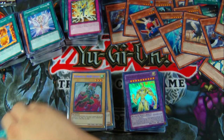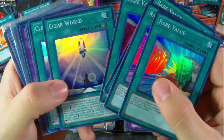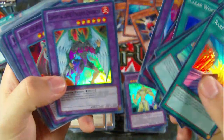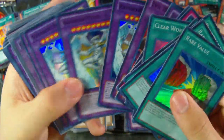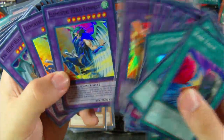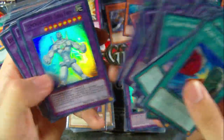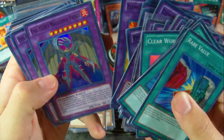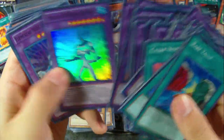Then we have the Super Rares. We have some Rare Values, Scleer Worlds, Hero Rings, Evil Hero Lightning Golem, Elemental Hero Phoenix Enforcer, Evil Hero Dark Gaia, some Rainbow Neos, Gladiator Beast Herculinos, Elemental Hero Tempest, Evil Hero Wild Cyclones, Elemental Hero Terra Firmus, Destiny End Dragon, Elemental Hero Inferno, Evil Hero Malicious Fiend, Elemental Hero Rampart Blaster, Elemental Hero Aqua Neos.